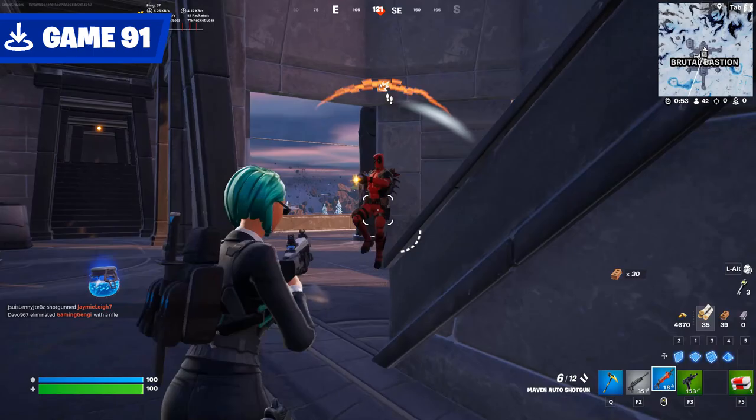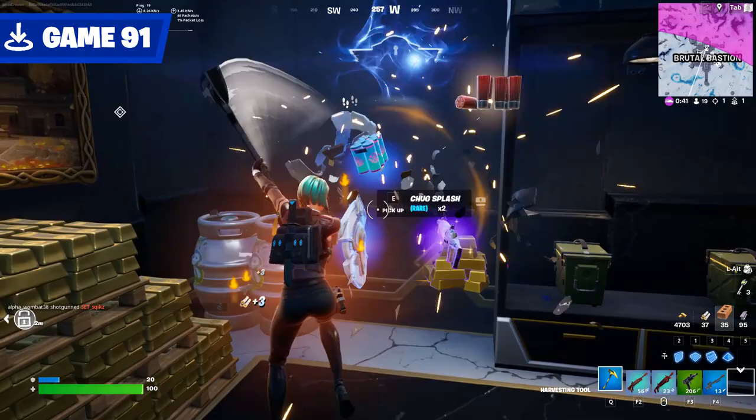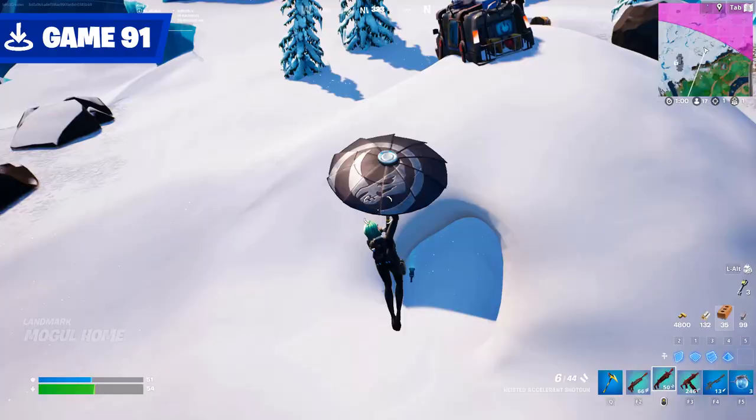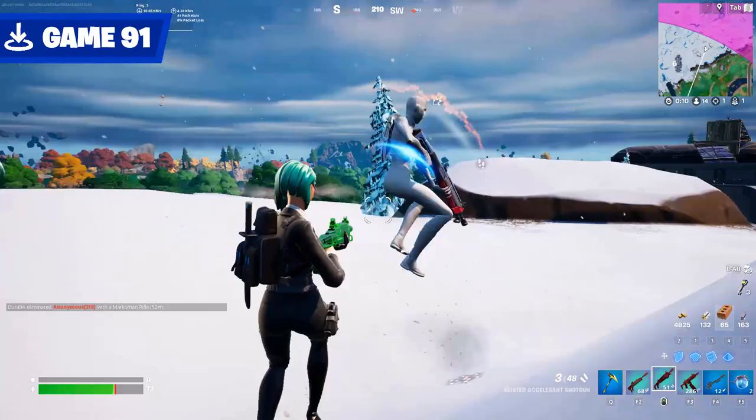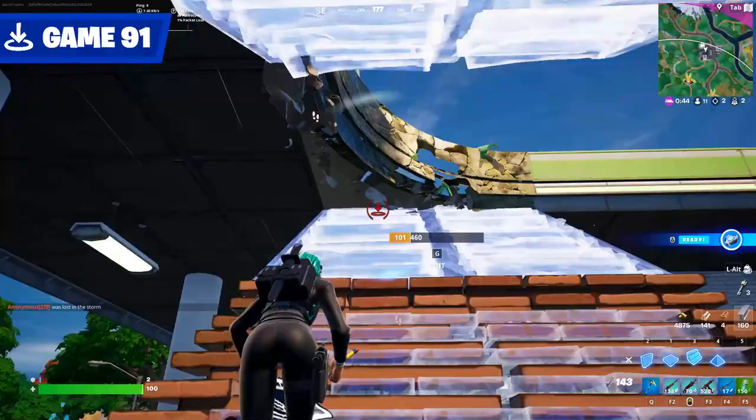Deadpool's really gotten worse since his last movie. I looted the vault while people fought around me — this is fine. Over by the reboot van south of Bastion is this snowy hill igloo thing — it's a good spot to hide in and heal up in. Well, until the superhero jumped me. But it's okay — I buried them in the snow. I didn't want to live anyway.